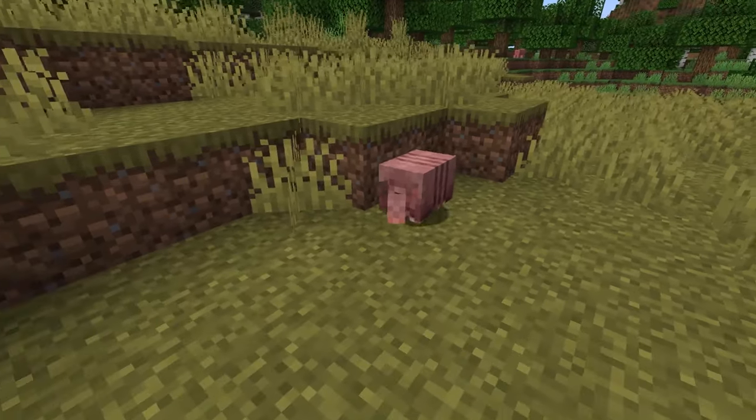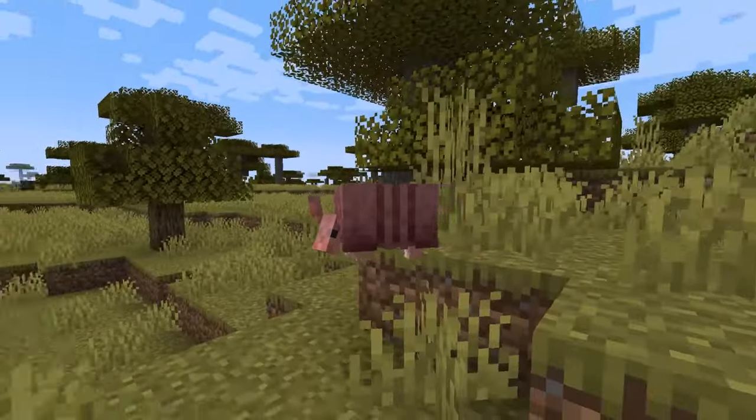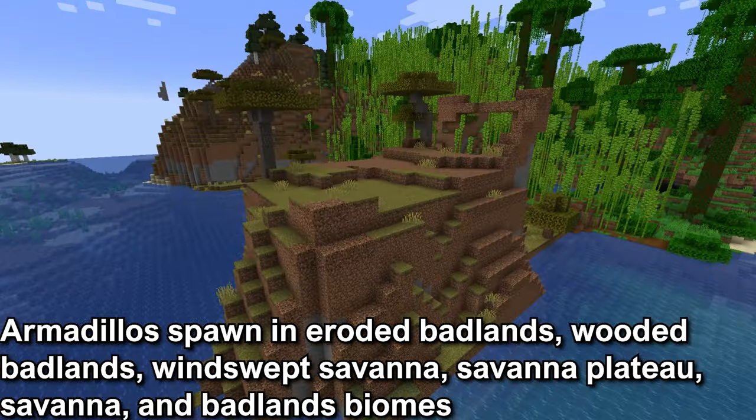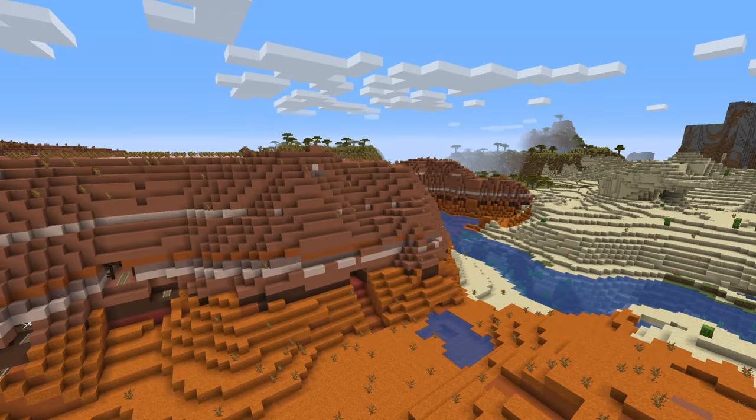There are two types of biomes to find the armadillo: the badlands and savannah biomes. Armadillos will appear in all variants like eroded badlands, wooded badlands, windswept savannah, savannah plateau, savannah, and the badlands biomes. They appear in all warmer temperature biomes except for the desert.